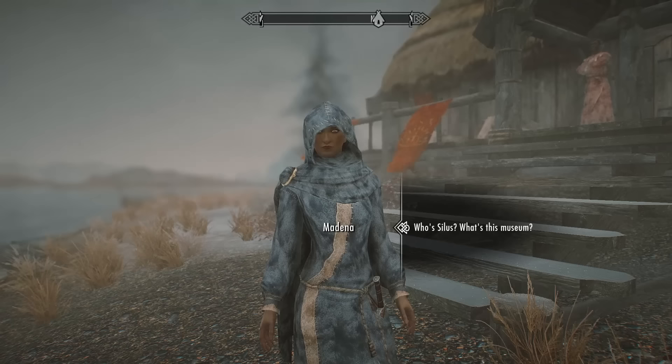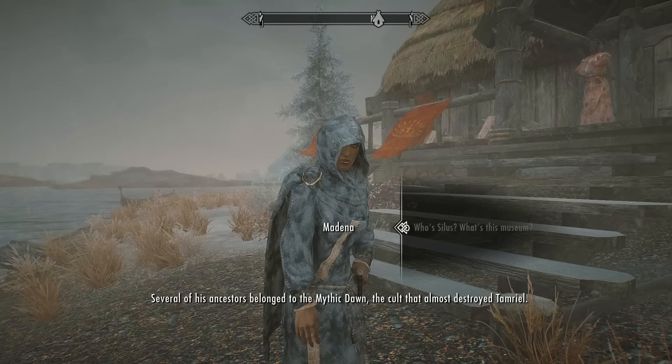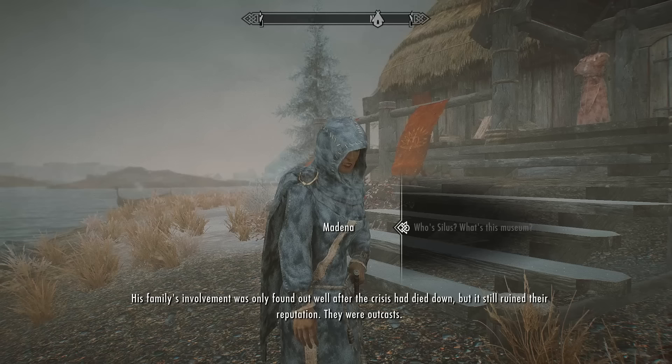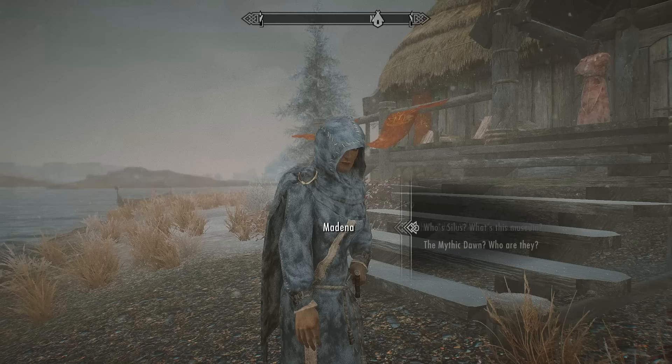Before speaking to Silas, an NPC named Radina may approach and beg you not to go into the museum. She explains that Silas comes from one of the oldest families in Dawnstar with a complicated history — several of his ancestors belonged to the Mythic Dawn, the cult that almost destroyed Tamriel. His family's involvement was only found out after the crisis died down, which ruined their reputation and made them outcasts. And now Silas is back.